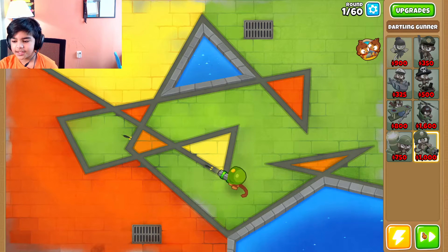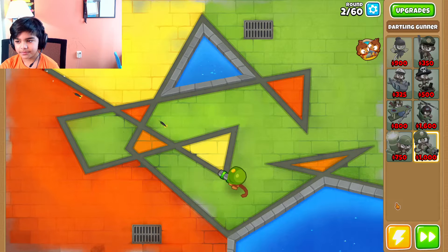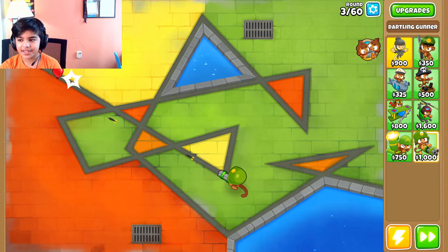We need to turn on faster, right? Do we have to get to around 60 as well? Might use one cash drop. Let's place our heroes now. I'm just going to use the cash drop — I'm tired of waiting already.